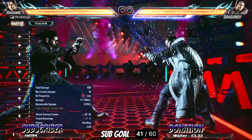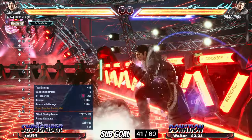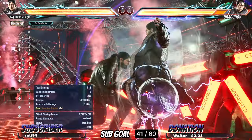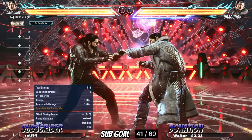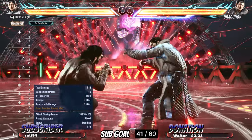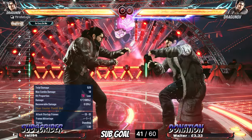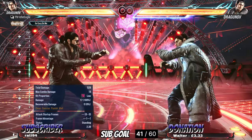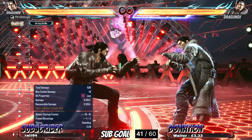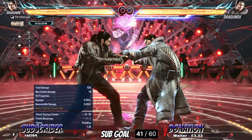In Tekken 7 his lows were so bad - basically all he had was down 2. Everything else was super risky, like launch punishable. So the plan was just stand block. He's gonna do a down 2 at some point, that's all you're gonna eat, and then you'll reset back to neutral. Down 2 would create some space or you could trade with a wild standing move.